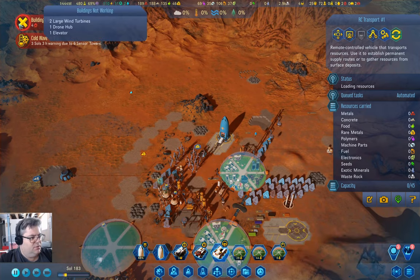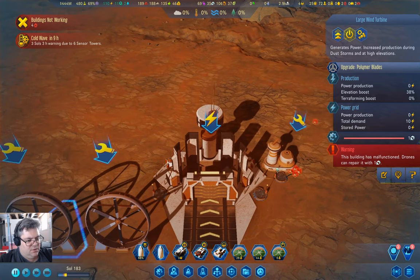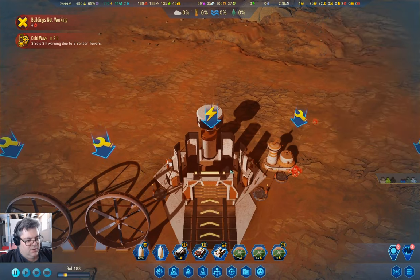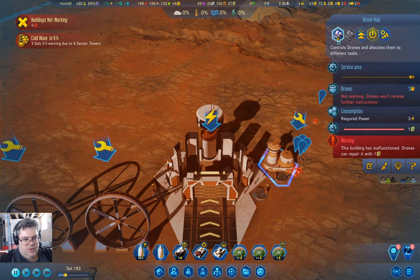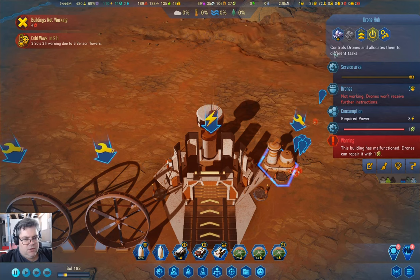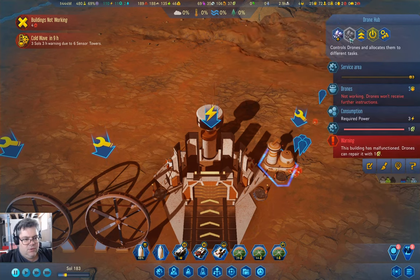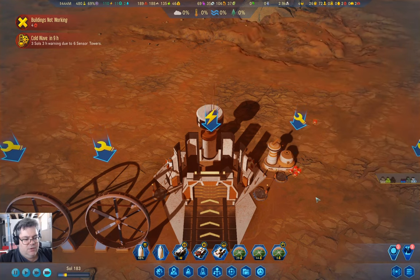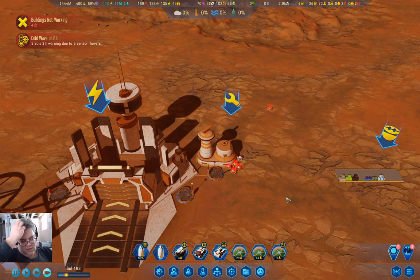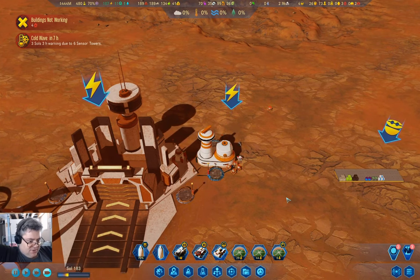I want to check — building's not working: drone hub. Why isn't it working? Because the drone hub needs repair. We can do a drone there and repair the drone hub. That's a neat trick, isn't it?